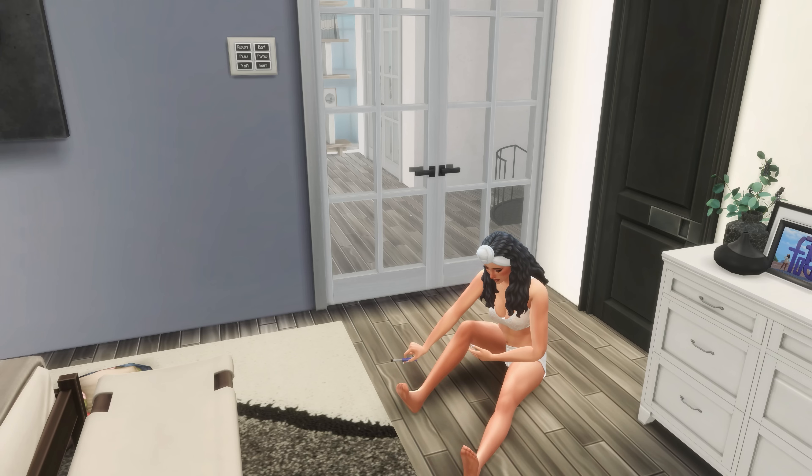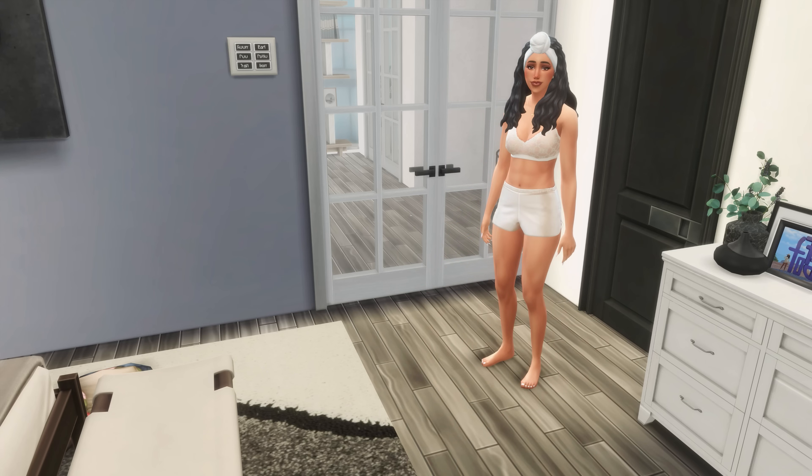You can click Pedicure Style and the menu will pop up asking what color you want. I'm going to do white toes because hot girls always have white toenails. Then she pops into this position — the animation isn't the best but it allows you to do pedicures from home, so I'm not complaining.